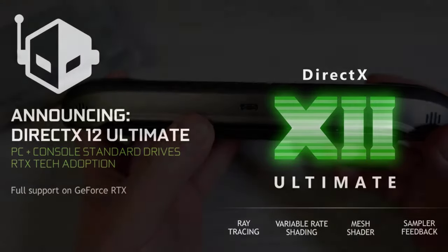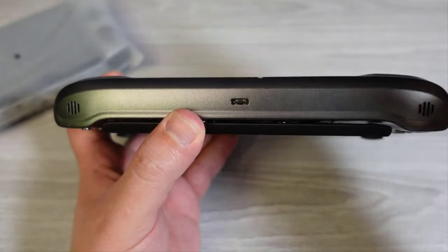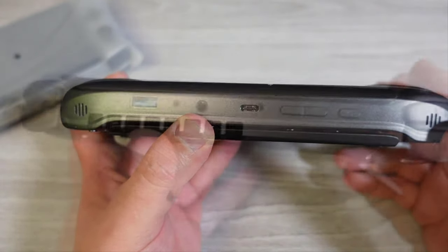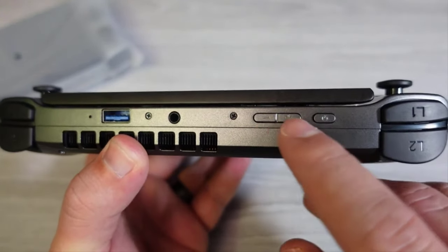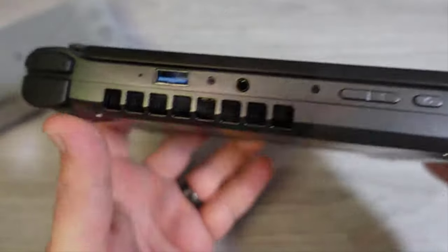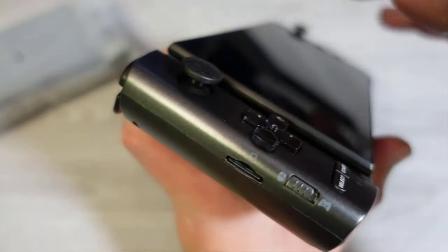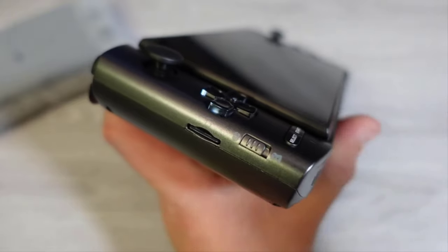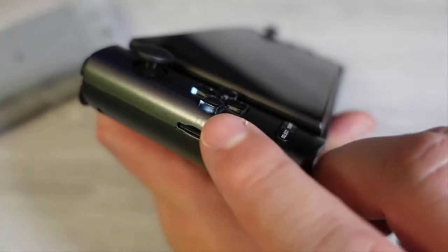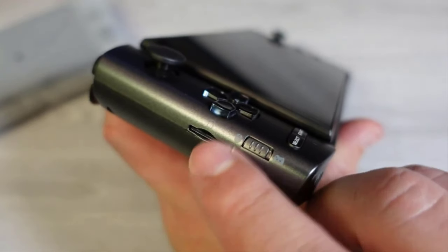I/O includes one Thunderbolt 4 port that can be used with an eGPU. Unfortunately, I no longer have an eGPU enclosure to properly test this. There is also one USB 3.2 Type-A port at the top, a 3.5mm audio jack, and a Type-A2 MicroSD XC card slot capable of supporting A2 compliant MicroSD cards. The dock is sold separately — I don't have it, but a standard USB-C hub works the same way.